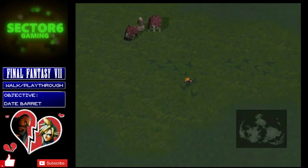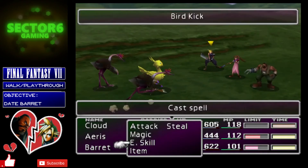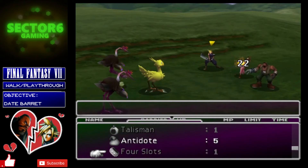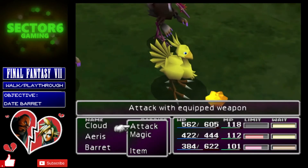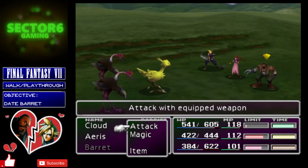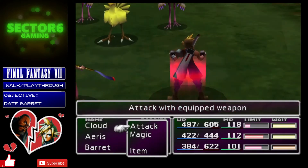Equip the Chocobo Lure materia to a character, make sure the Enemy Skill is still equipped to Cloud, and keep running around on the tracks until you find a fight where you've got a chocobo with two of these enemies — the Levrikons or two of the elephant-type enemies. That way you'll know the chocobo's level; it should be around 16, which is a multiple of four. Throw the Mimett Greens so the chocobo stays put, then use Level 4 Suicide on the group.